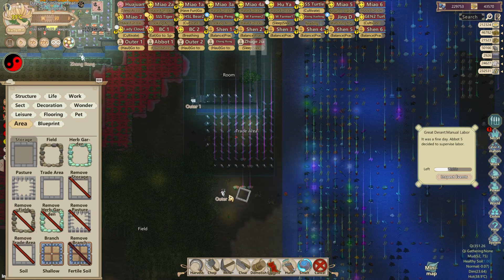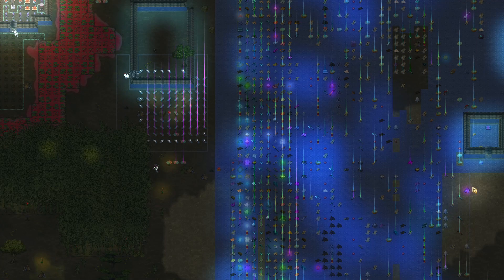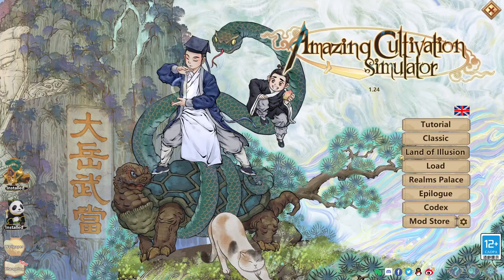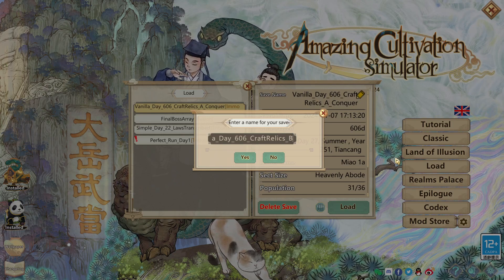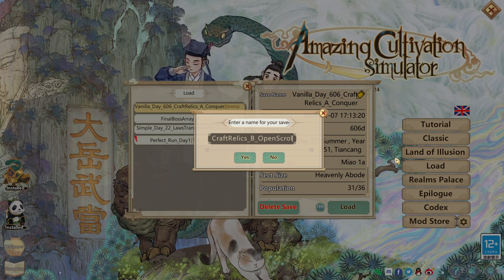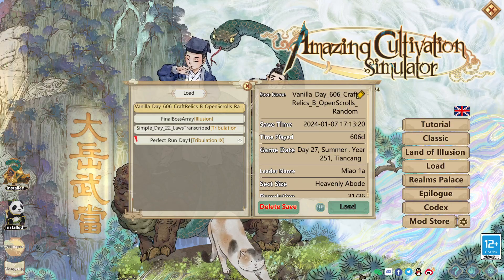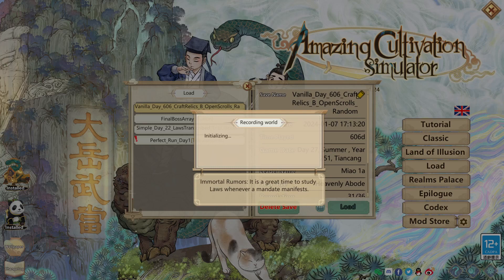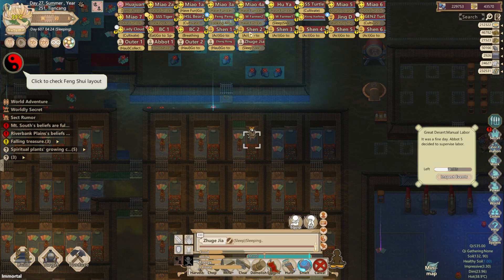I want to create a storage area so my outer disciples don't move the scrolls around. Of course I'm going to save the game — I always save, especially when doing things I want to go back and practice. I'll name this save file something appropriate. So now my Shandau will begin to examine these scrolls, and you'll be able to see what these pop-ups look like soon.